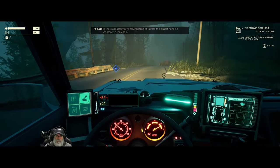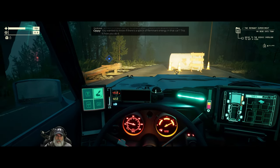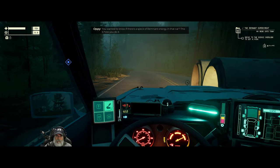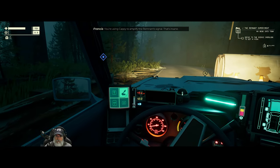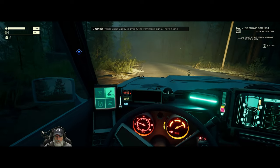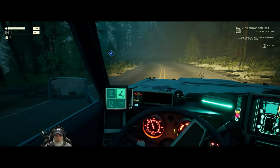Let's press Z to turn our lights on. The characters are talking: 'Is there a reason you're driving straight towards the largest honking anomaly in the zone?' 'You wanted to know if there's a speck of remnant energy in that car? This is how you do it — you're using Cappy to amplify the remnant signal.' 'That's insane.' 'Why is that insane?'